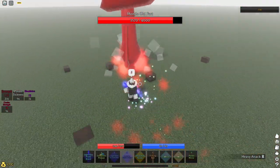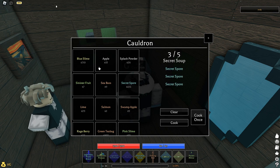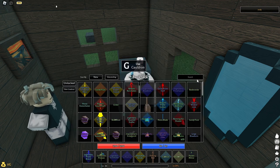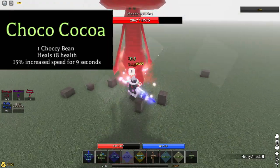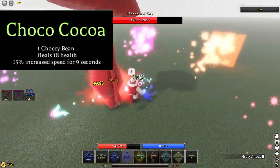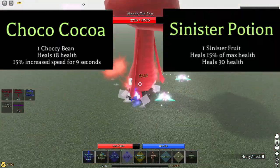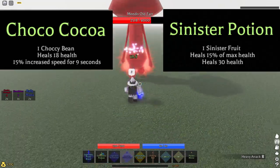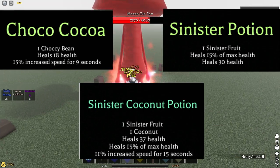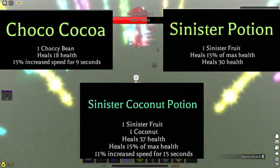Starting with the basics of making potions: how most potions work is you put a bunch of ingredients in the pot and make a potion out of all the buffs those materials have combined. But ingredients that aren't the same would decrease some stats of others. For example, a chalky bean gives 18 health and 50% increased speed for 9 seconds. A sinister fruit gives 30 health and 50% of your max health. But combined, you get 37 health, 50% of max health, and 11 speed for 15 seconds.